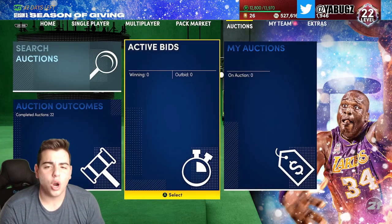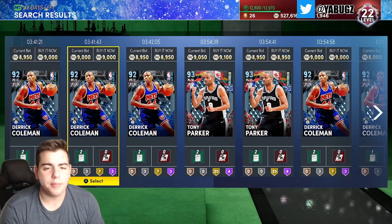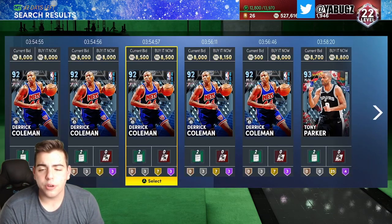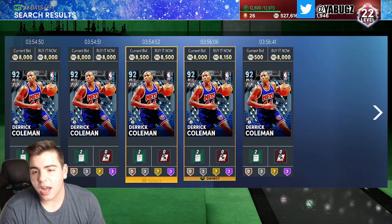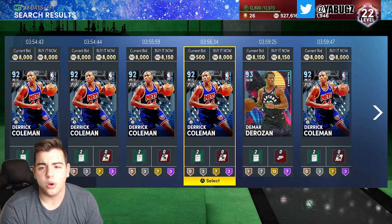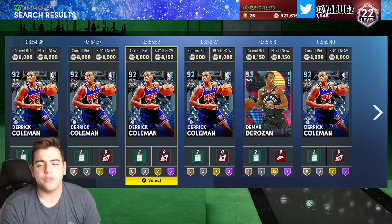Yesterday I pulled a 40-token pack for Derrick Coleman and some other diamonds — another great way to make MT. Those diamond cards that go for 9k sold for 18,000 MT each. I got around 50,000 MT free just from opening that token pack. Some people bought those cards for way more than they were worth.